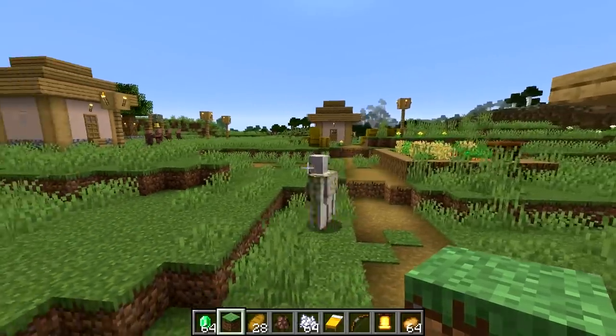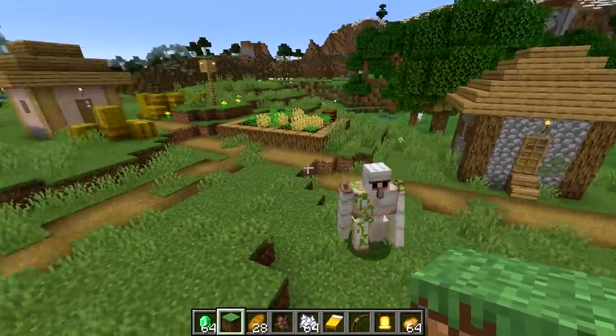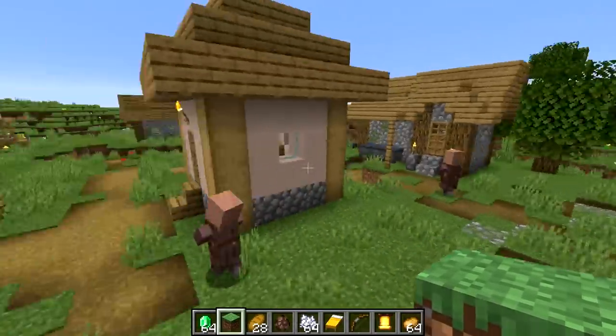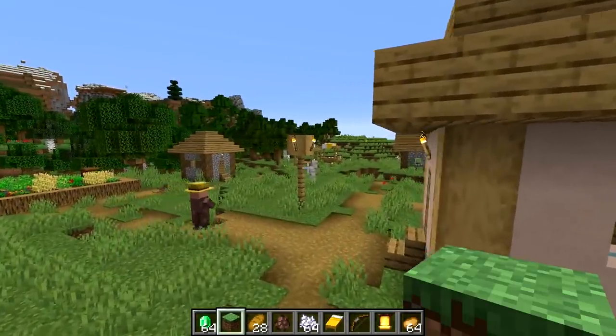Another change is that iron golem spawning has been altered. Now in order for a village to spawn an iron golem, the villagers have to sleep and work, and then they can get together and decide to spawn a golem in. That is a pretty big change and will make iron golem farms a little bit more difficult to make.